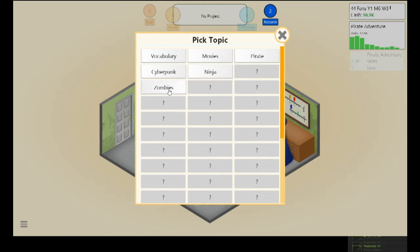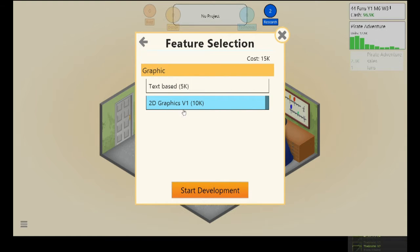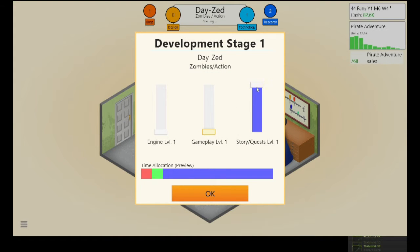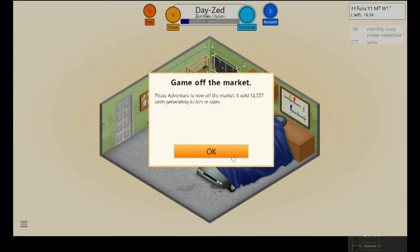We've researched Ninja — I think it's time to make another game. I'm going to go for a Zombie action game on PC again. I'm thinking of calling it 'Day Zed' — I think that's quite good. I'll go with 2D graphics again. In order to get 2D graphics version 2 you have to keep making games on version 1. For action games, you don't want story or quest at all — you want very high engine and fairly decent gameplay.